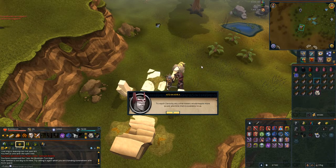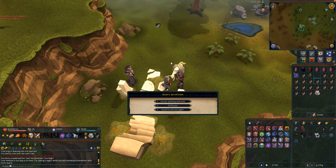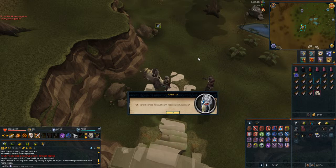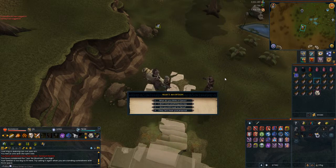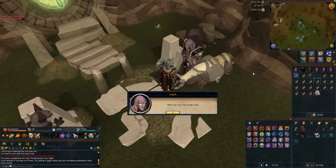Scroll through the text and Silisuke will appear. Speak to him and choose the first option, then scroll through the text. He'll change the world to a little bit darker. Speak to Silisuke again, choose the first option, scroll through the text, then choose the second option, scroll through the text, then choose the third option. Essentially you just want to be choosing all the options, including the fourth option.